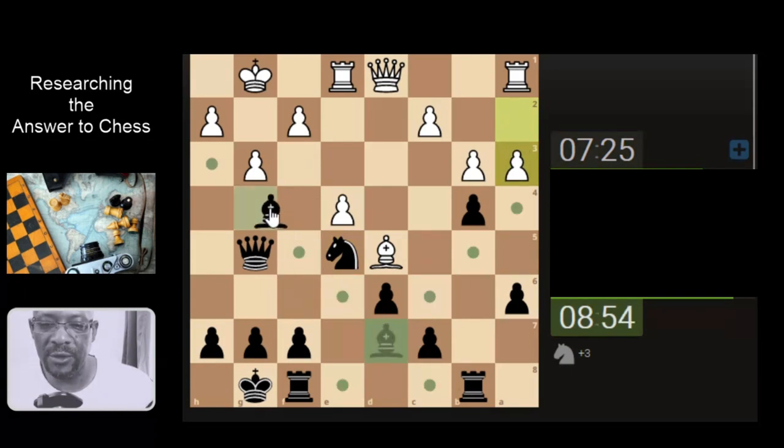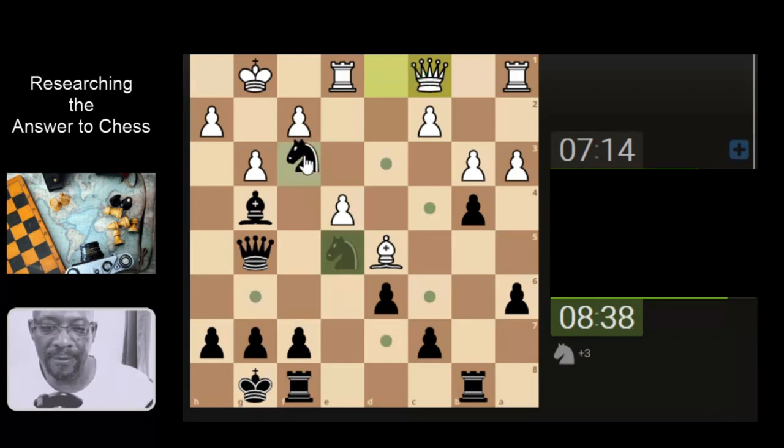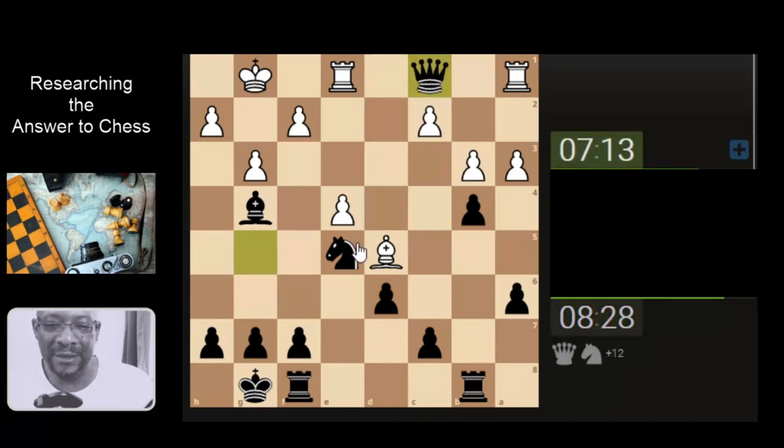We are going to continue with the bishop attacking the queen — smaller piece attacking the higher piece — then trying to elevate the king-knight up, maybe getting the rook off the board. There's probably no maybe about it. Queen can take but then he's going to take with this rook. We could still go with the check on the king and on the rook, but then his queen takes and the knight has to come back down. I feel like I'm missing an opportunity — never mind, let's take the queen.